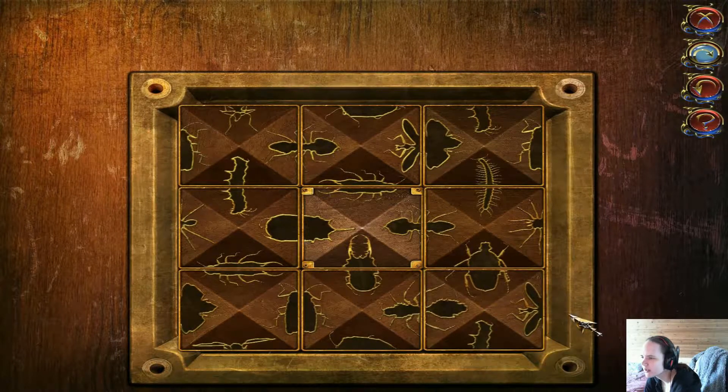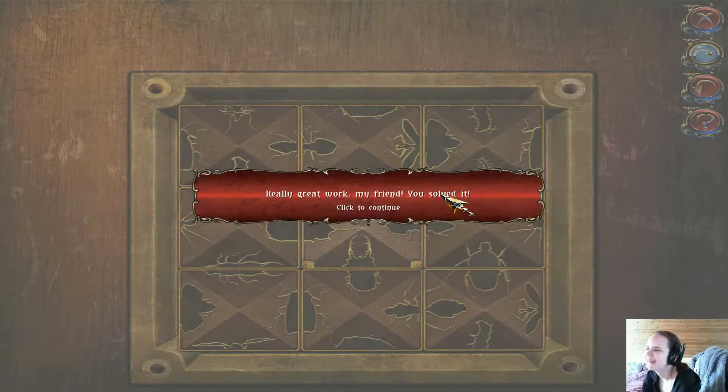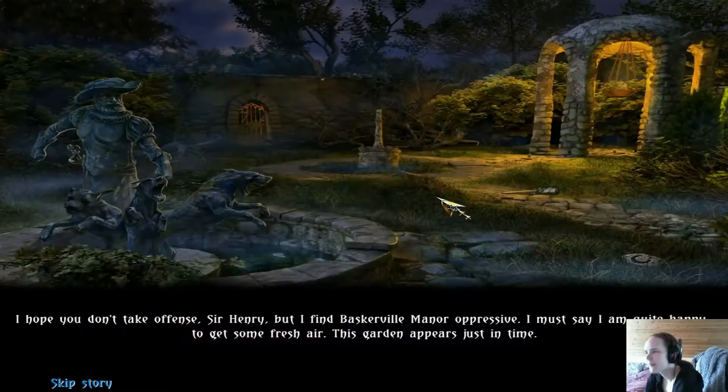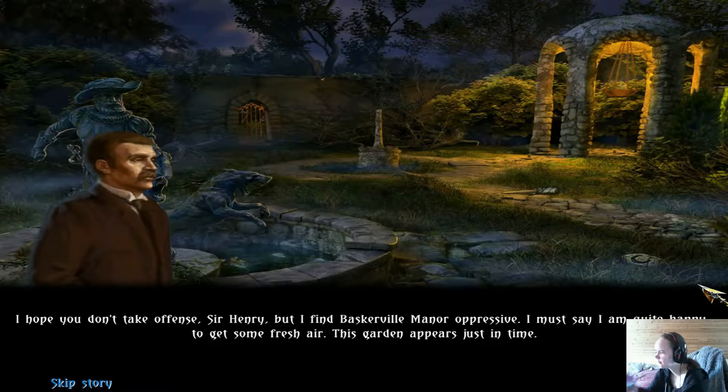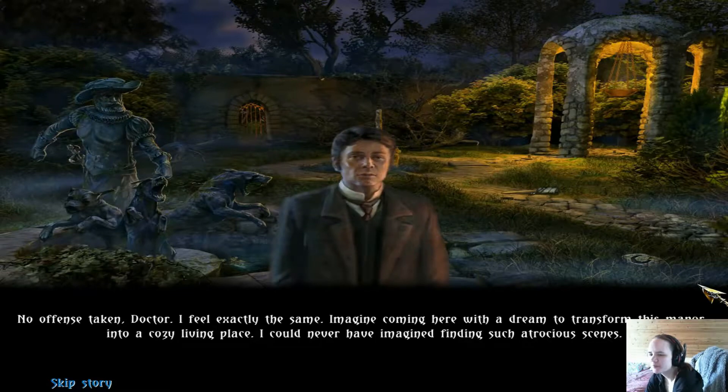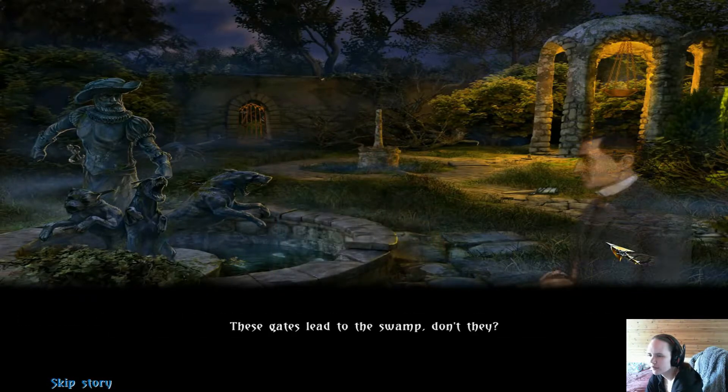I hope you don't take offense, Sir Henry, but I find Baskerville Manor oppressive. I must say I am quite happy to get some fresh air — this garden appears just in time. It's quite a stuffy old house. No offense taken, Doctor, I feel exactly the same. Imagine coming here with a dream to transform this manor into a cozy living place — I could never have imagined finding such atrocious scenes. These gates lead to the swamp, don't they?